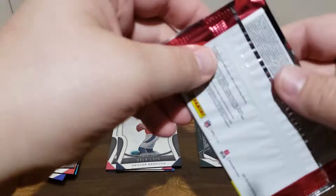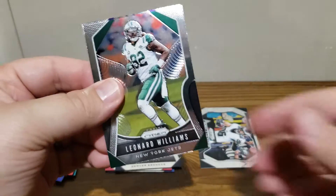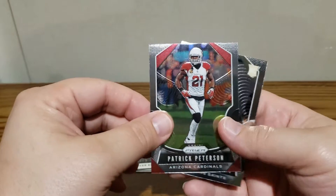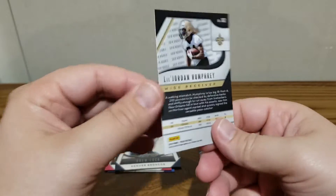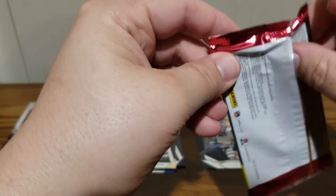I wouldn't mind getting a Drew Lock, Daniel Jones, or Kyler Murray autograph — that'd be nice. Leonard Williams, Stefon Diggs — still no parallels yet. We got Patrick Peterson, and our rookie card is Jordan Humphrey out of Texas. I'm a big college sports fan; I don't follow the NFL as closely as I do college.